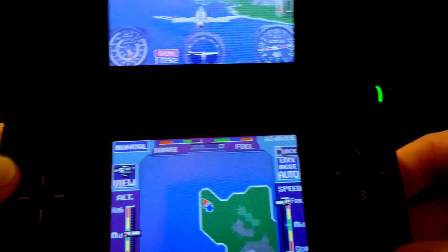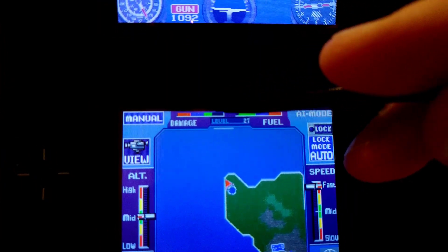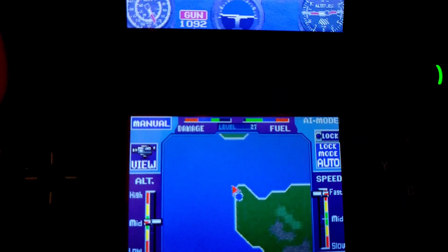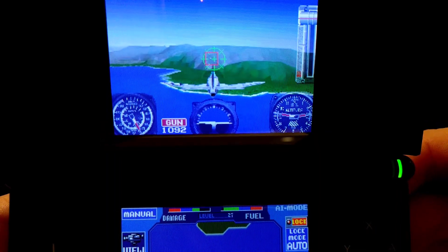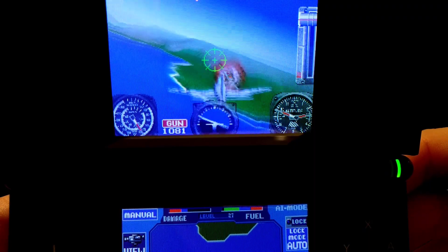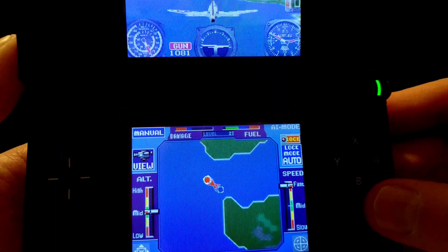Up here we have my damage rating — I'm in the green; it's going to slowly wear down to the red, and when it hits zero I'm toast. I've also got a fuel gauge down here. Here comes another bad guy.